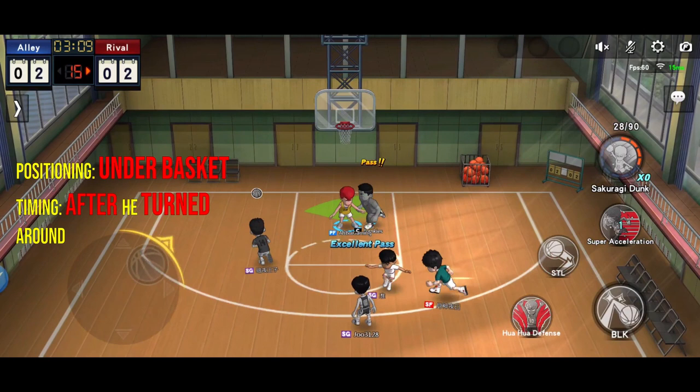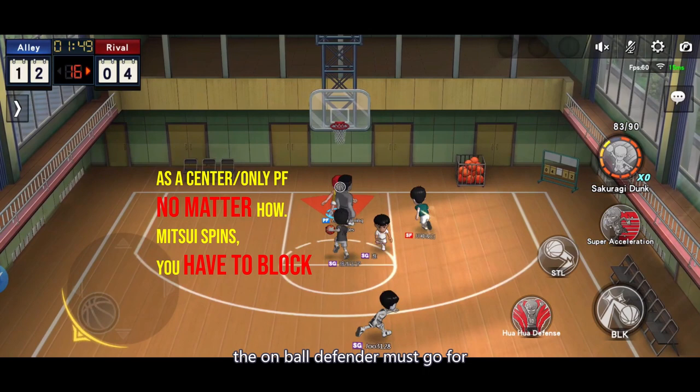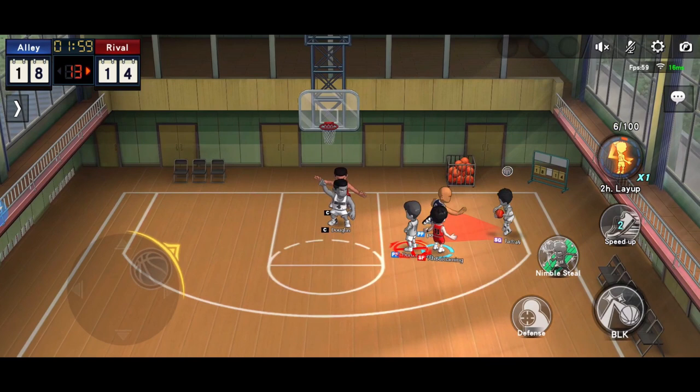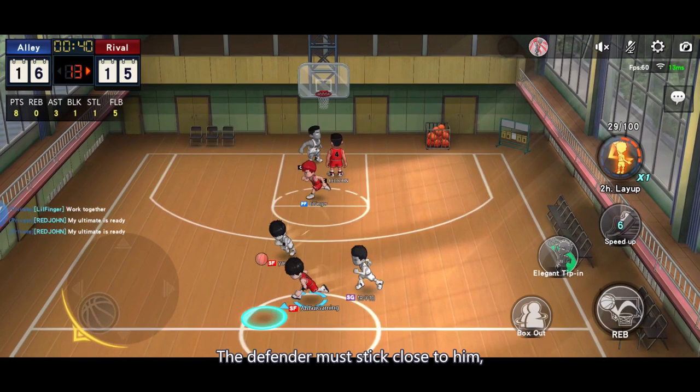When you see him turn around, then block — it should look like this. Although he steps back and shoots, the center still needs to jump. The on-ball defender must go for his step back. The second skill is the step-back and shoot. When the ball is brought to his head level, jump. Positioning must be outside the zone of his fan shape. For his fade away, the defender must stay close to him after he jumps, then follow him to jump.